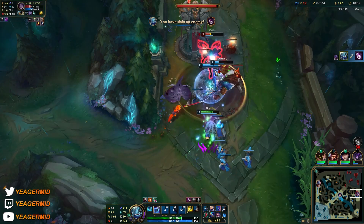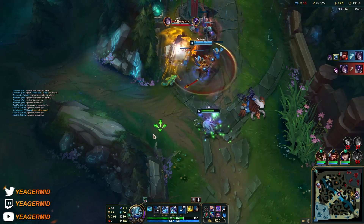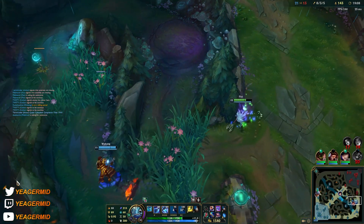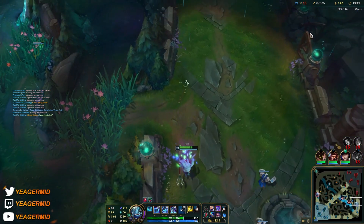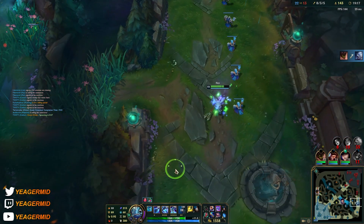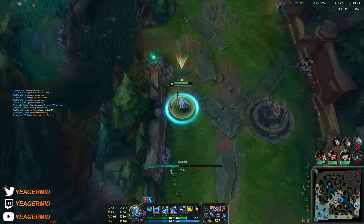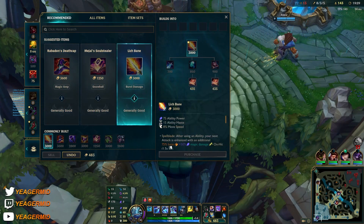Nice, we got the Kai'Sa too! Now we have to get out. That's fine — Volibear is here as well. I didn't mean to click E there, but you see the cooldown is pretty low right now. Zhonya's is another item that buys you a lot of time — you can go for like a one versus three, pop Zhonya's, and then your E will be ready again. It's also very possible to buy Zhonya's as your first item after boots.